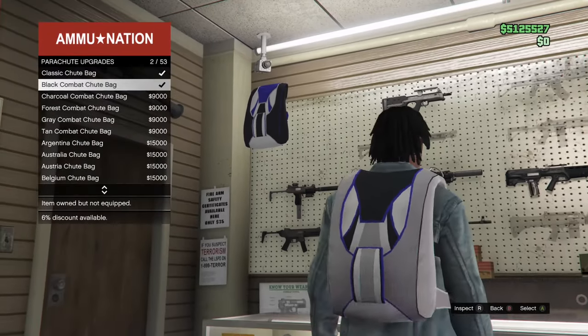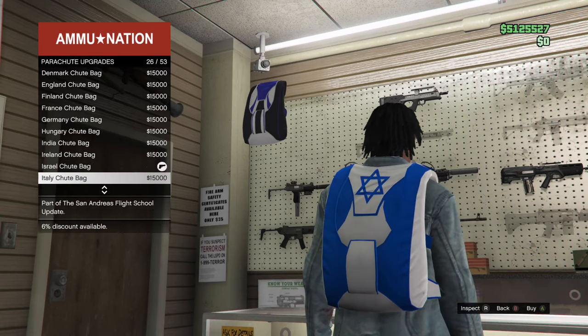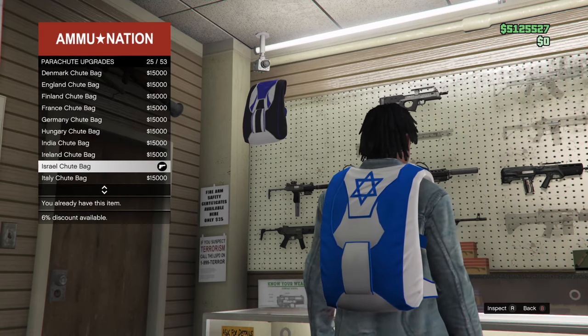Whenever you get to the ammunition store, purchase a parachute. The parachute you need to buy is the Israel parachute — scroll all the way down to number 25 and purchase it.